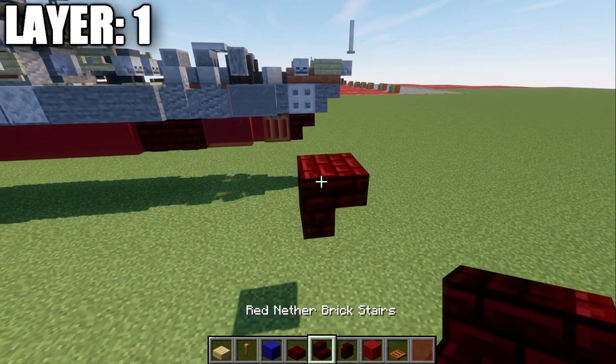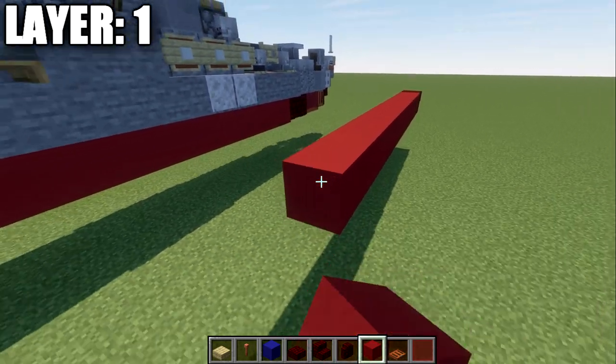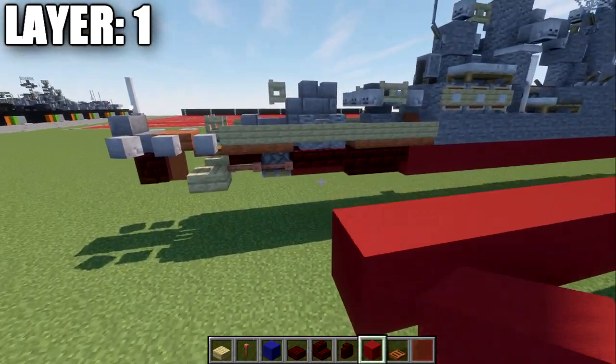Behind this red nether brick stair, we're going to go ahead and place down a row of red concrete — this is going to be 24 red concrete blocks back.